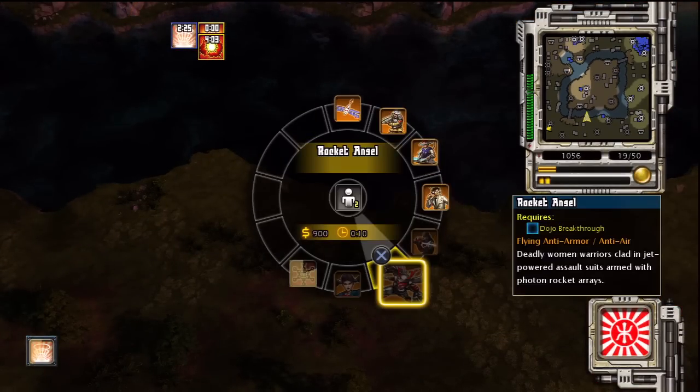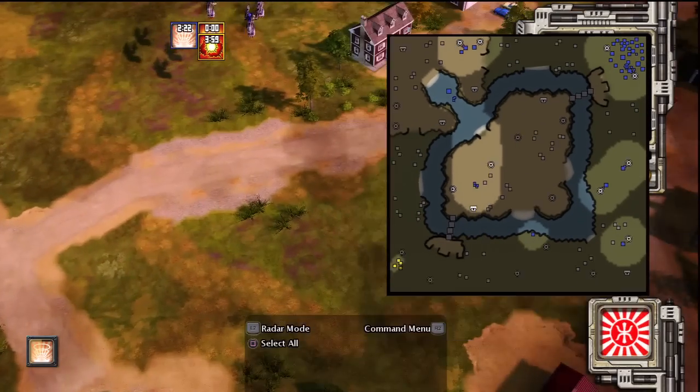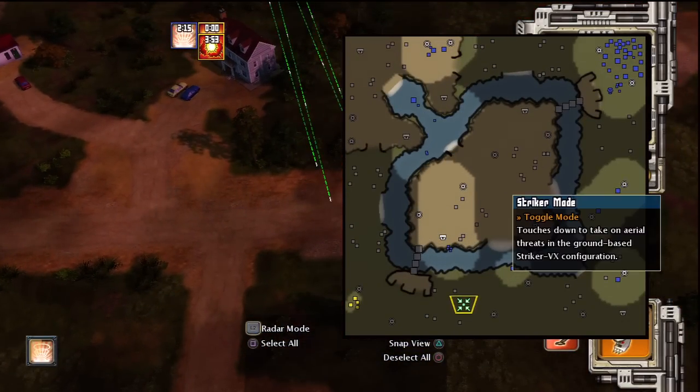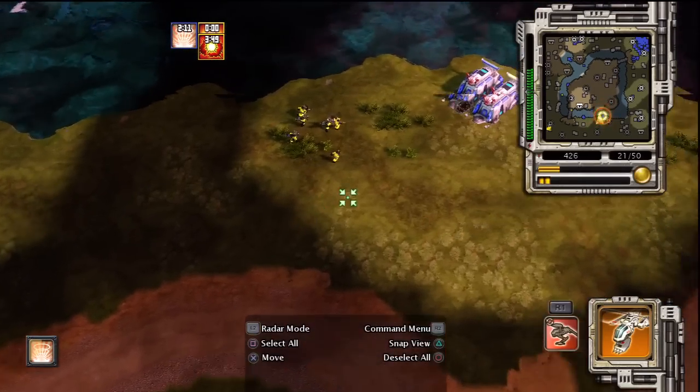On hold. All set. Patrolling. Go. Copy that. Patrolling. I've seen it all. Patrolling. What do you see? In motion, on our way. Our base is under attack.